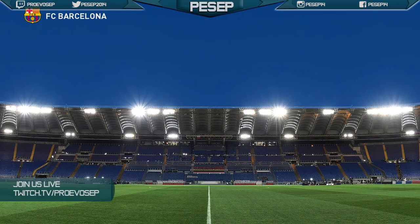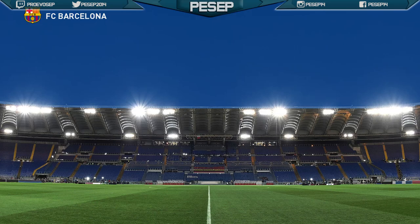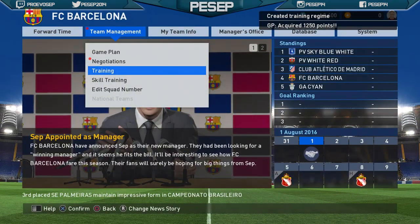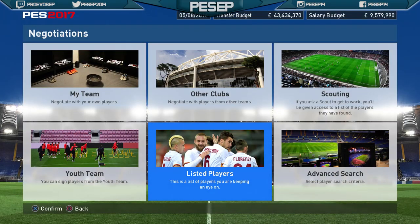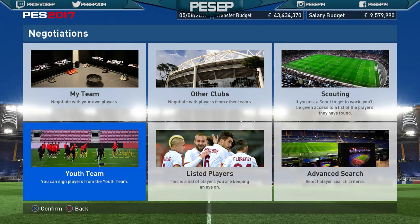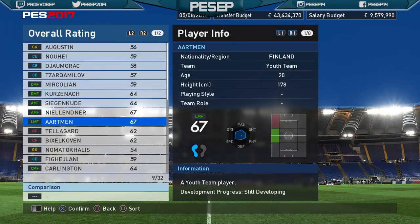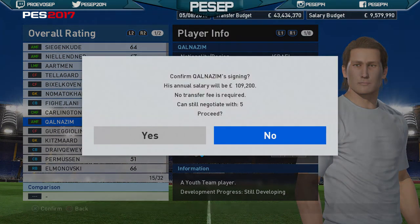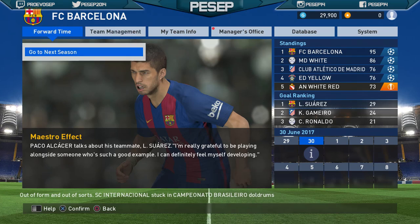When you get to the Master League menu, as you can see what I'm doing, just try to do everything — train your players, negotiations, scout, sign-in, releasing players, etc. Everything will give you GP, and by the end of it you will probably get 30,000 to 40,000. For me, at the end of this I got like 30,000 GP because I didn't do it all in detail — I was just trying to do it quickly because I didn't have time. But if you do it properly and go through everything in Master League, you will end up having 40,000 GP easily.